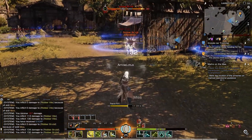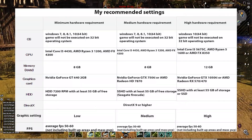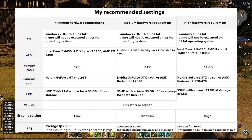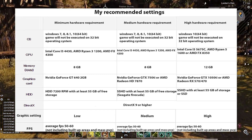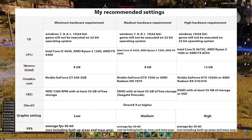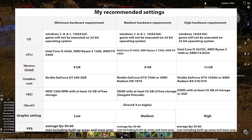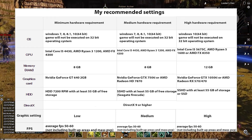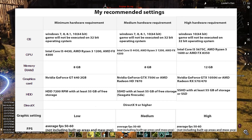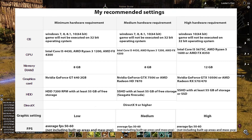So I'll be showing you guys my recommended specs. On the left you've got the minimum, on the right you've got the maximum, and in the middle you've got the medium. All of these will get on average — based on the setting group they're in — around 50 to 60 FPS on low, but only in open areas, not in built-up towns and not in mass PVP.